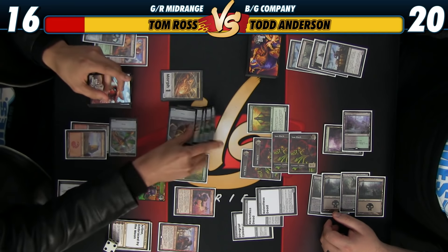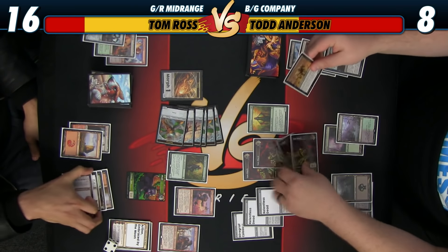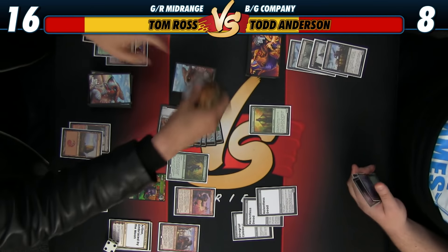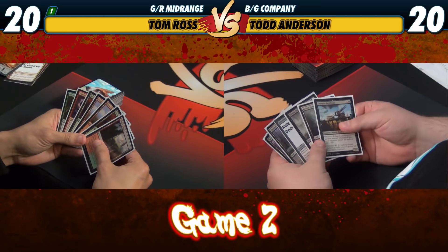You just hit me for 12. Sounds like I'm basically dead at eight. I'm done. That doesn't do anything. I quit. I had a Den Protector. All right, I'm on the play for game two. I'm on the mulligan. Our hand is not bad for six, and we get a scry.